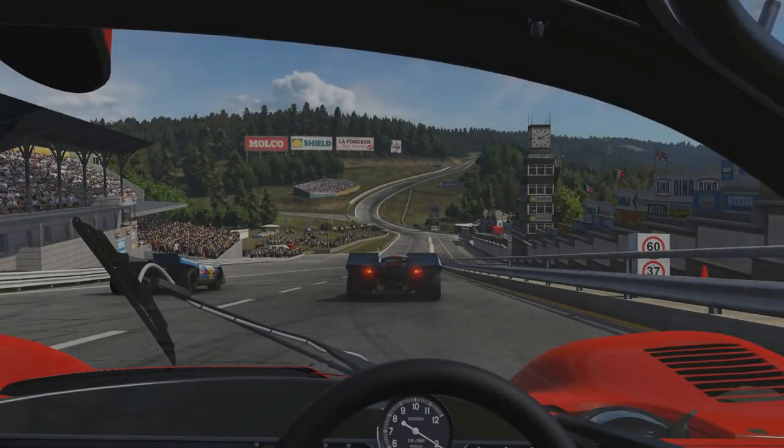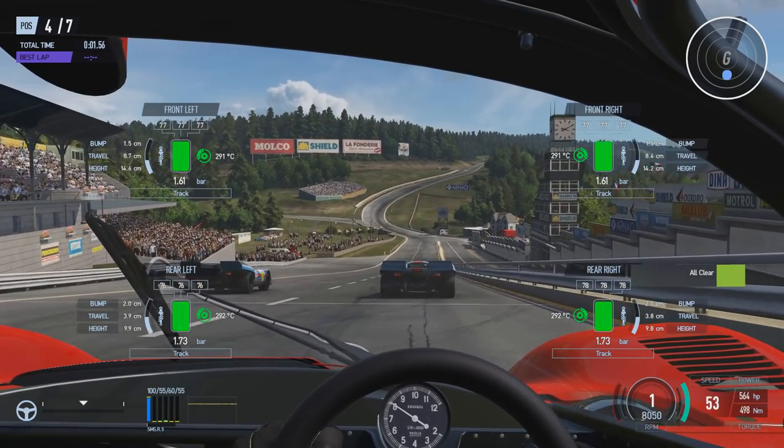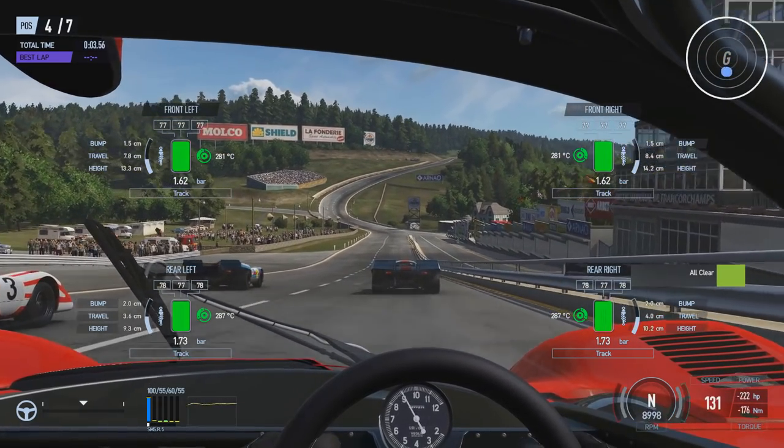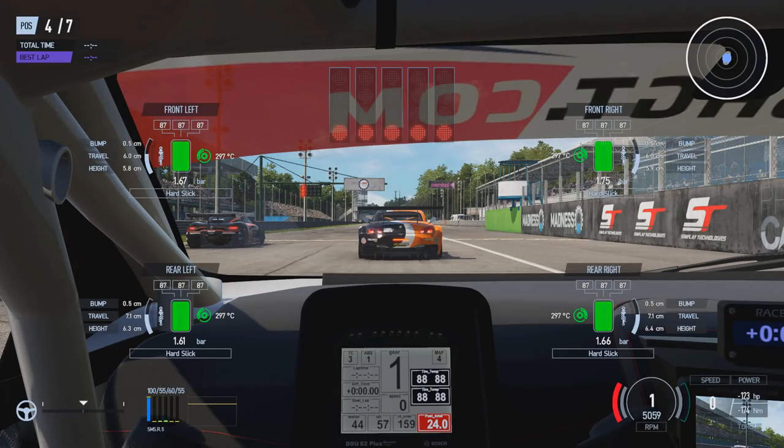Generally you should be putting it to full throttle, and then once the lights actually go green, the AI will simply lift off the brake and you'll start moving. Then it's just down to you to modulate the amount of wheel spin depending on the drivetrain of the car.